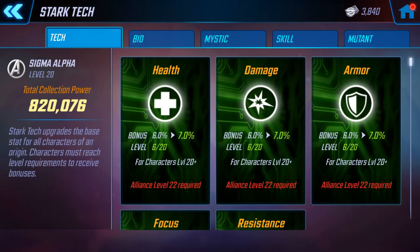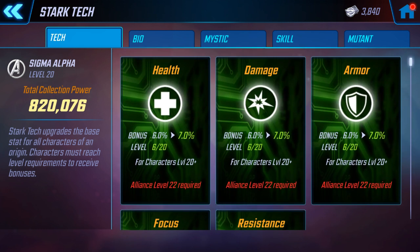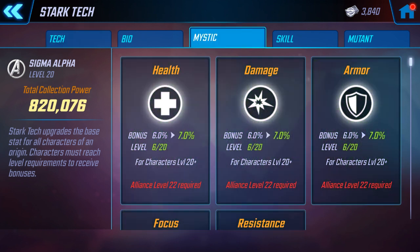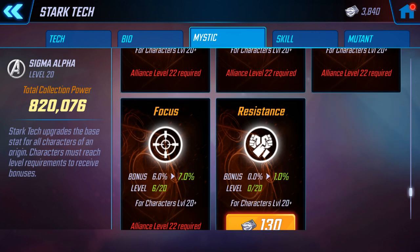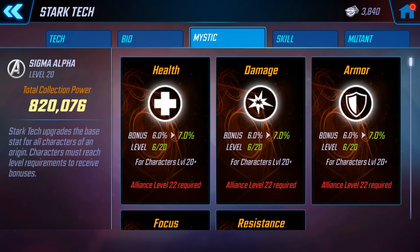Finally, let's look at my Stark Tech. Tech is 6% on health, damage, and armor. Mystic is 6% on health, damage, armor, and focus — though the focus was more for Doctor Strange and other guys in Arena. So you really only need the health, damage, and armor for Black Panther, just to make sure he survives long enough and does the damage.